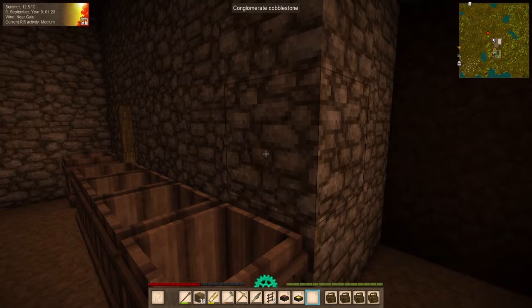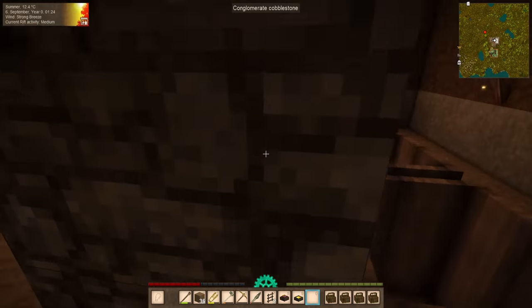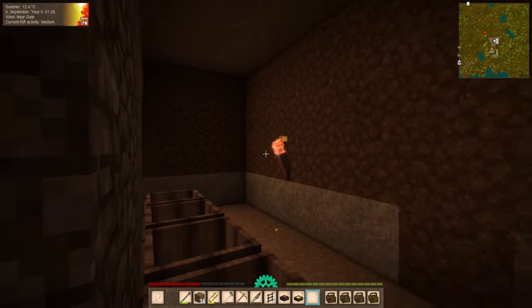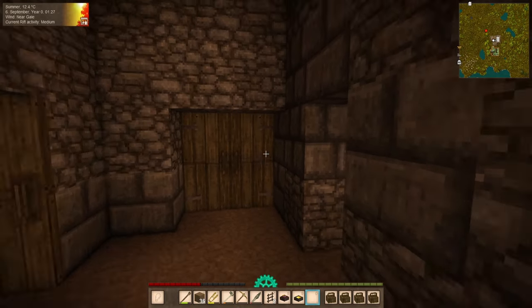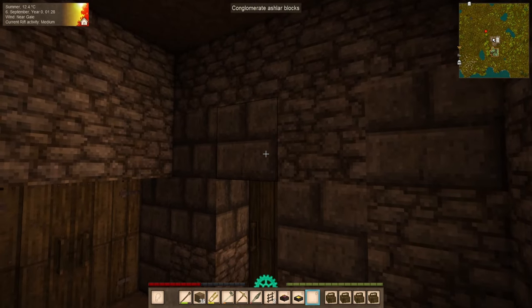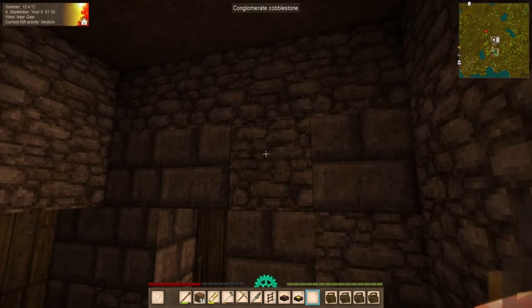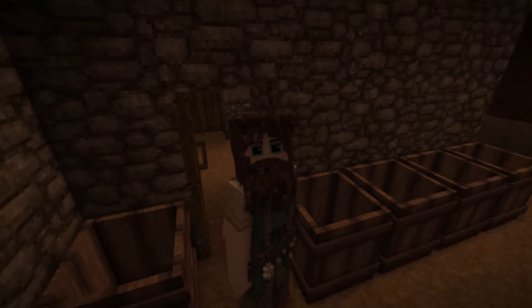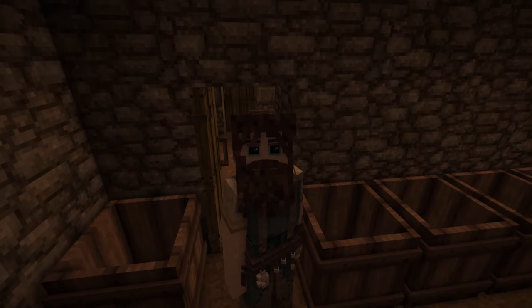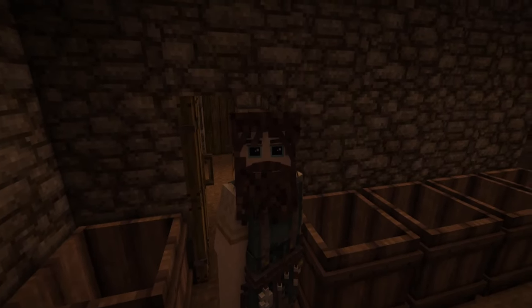Now we've got our barrels all lined up on walls that, for the most part, just need a bit of texture — but won't have to fully be taken down. A mix of conglomerate ashlar and cobblestone. So what's the plan for these barrels? We're going to fill them with water and fill them with oak logs and start making some tannin so we can get to some leather.